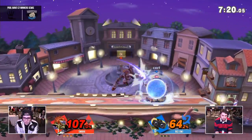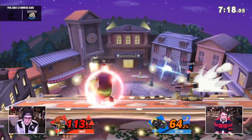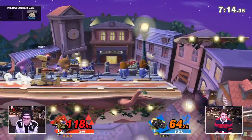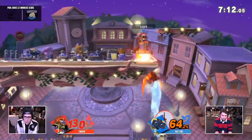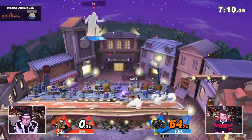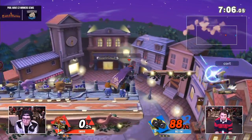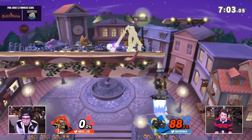Oh, he went for the down air? I love it. It would've been a great read right there — a lot of damage and put Rob above Ganondorf, another position you do not want to be in. There's the gyro. Using the up air — it wasn't worth it though. That is an amazing play by GWJ because Smok's options are up air or hit the gyro away somehow.